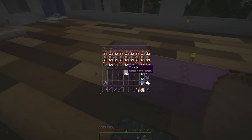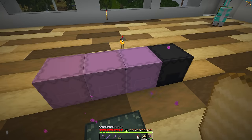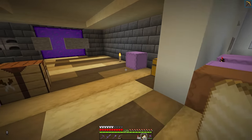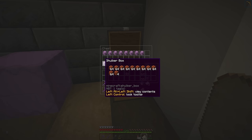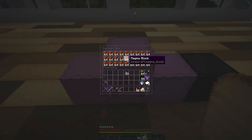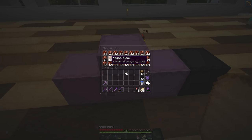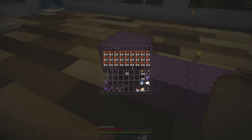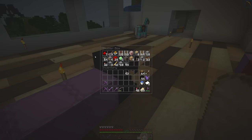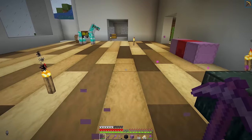Some of you already know, some of you don't — I went and got some magma blocks, and we have more in here. I'm going a little overboard getting magma blocks, but I wanted to make sure I had enough. Actually, one of these plus maybe a row is plenty for what I'm planning on doing, but it's better to have too much than not enough.